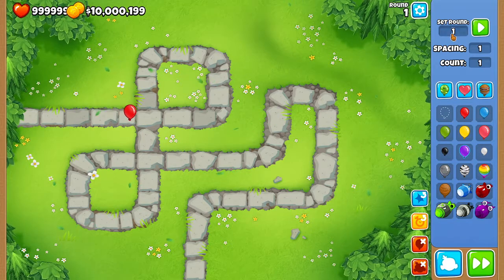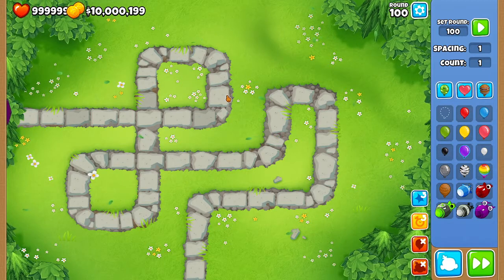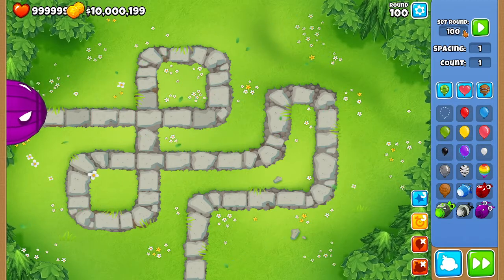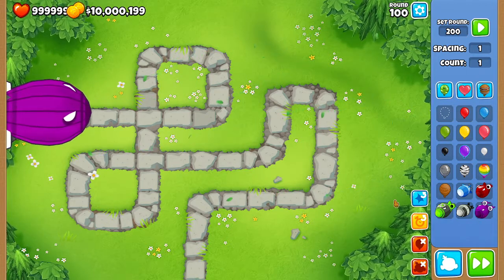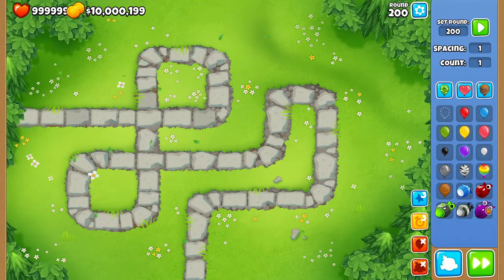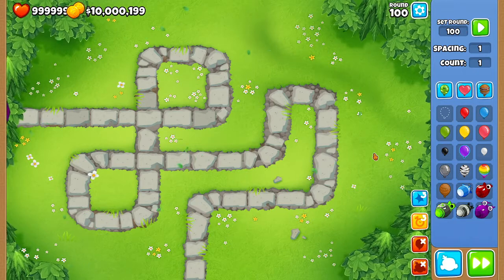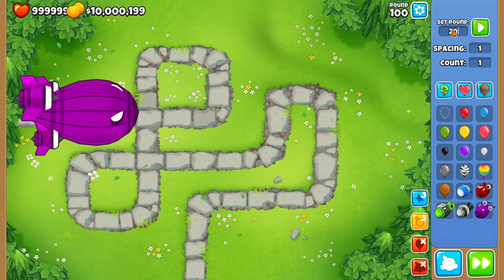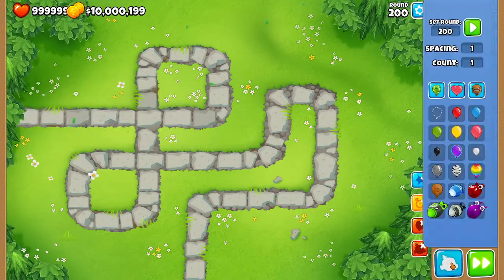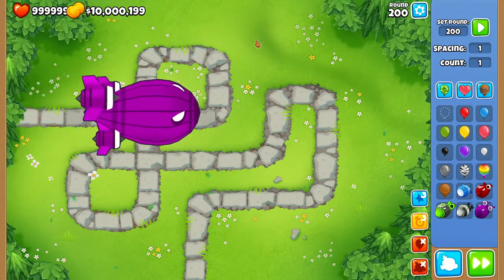Comparing that to the round 1 red balloon that's this slow, it's completely different. So in today's video I'm going to be comparing a round 100 BAD, which is this slow, to a round 200 BAD, and we're going to see what the difference in speed is. Here we've got the round 100 — let's speed it up a bit — and this is how fast the BAD is. Now if we go to 200, which is 100 rounds after, and I send a BAD, this is how much faster it is.